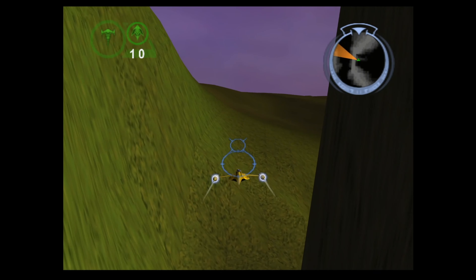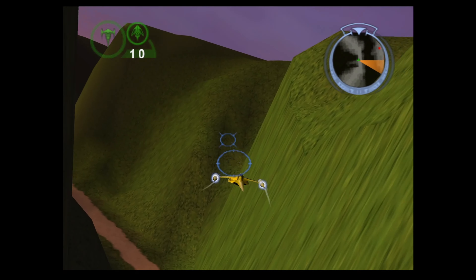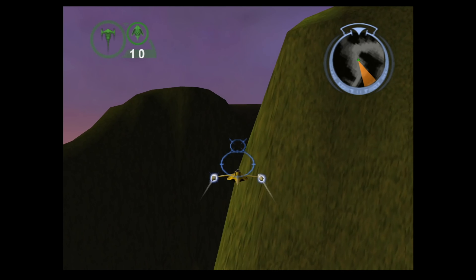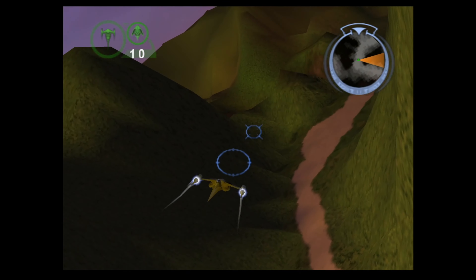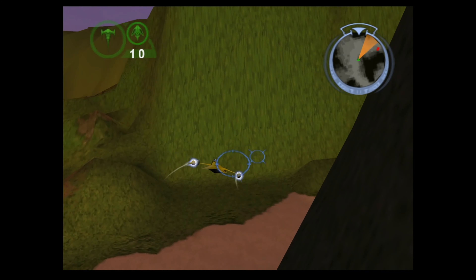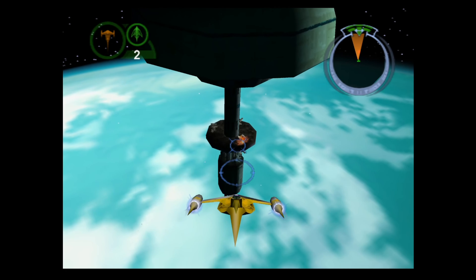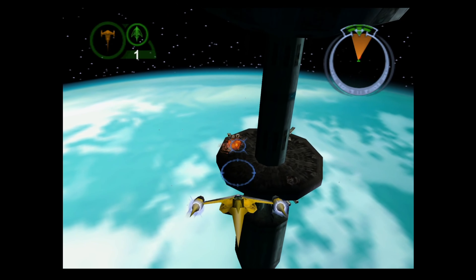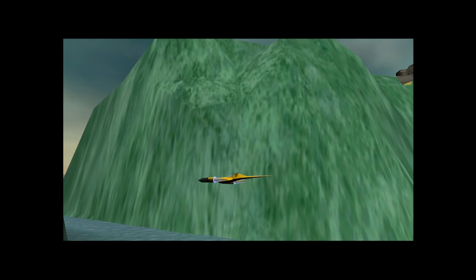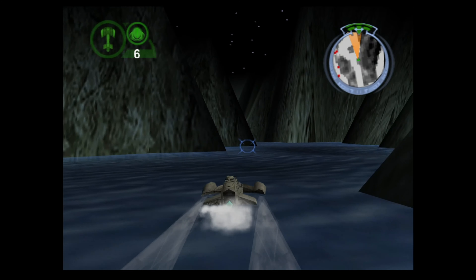Moving on to the gameplay, you'll see it is very similar to Rogue Squadron — if you like Rogue Squadron, or if this gameplay looks fun to you, then you'll probably like this game. Although this game takes place exclusively on or around Naboo, don't be fooled into thinking the environments aren't varied. Between the multiple different vehicles, three different biomes, and the inclusion of space battles — notably absent from Rogue Squadron — Battle for Naboo might actually be more varied than its predecessor. We get to see snow, a swamp, and of course space, in addition to the standard paradise planet aesthetic of Naboo.